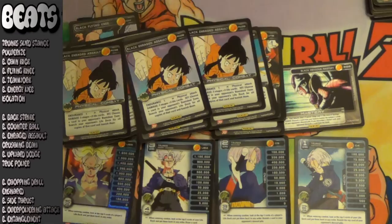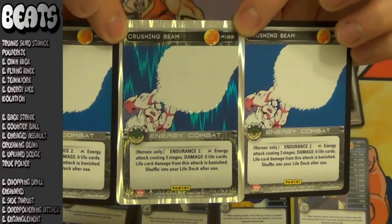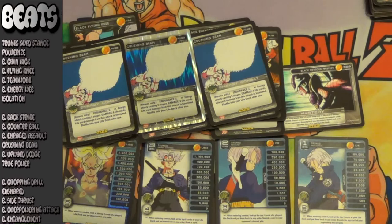Next up for beats tier 2: Crushing Beam. I didn't include this in my original breakdown mainly because it was a 3-cost energy, but the utility and the power that this card has is well worth being included on the list — and it should have been in the original list. All its damage is removed, so it's going to help you enable your Foreshadowing and your Reflection, as well as having two endurance and shuffling into your life deck after use. You can literally win the game by using Crushing Beam and cycling this card.